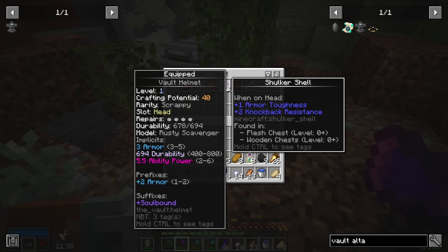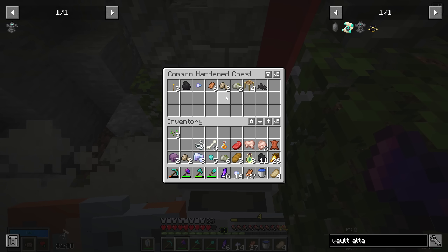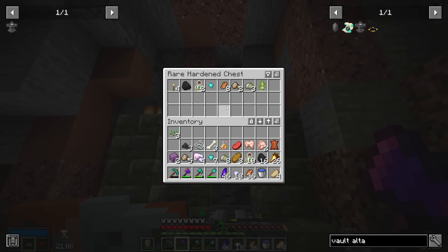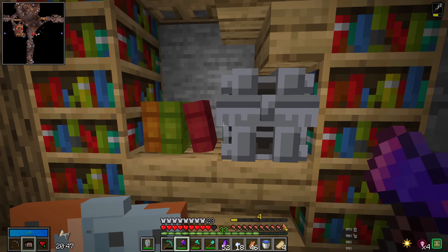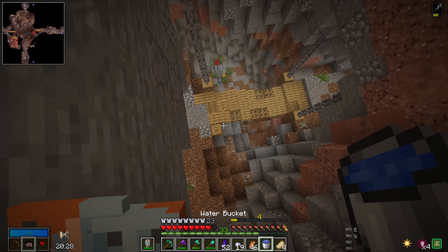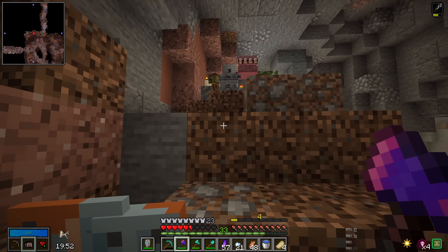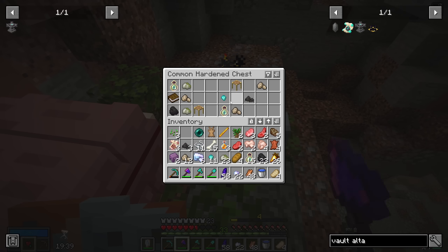A rare flesh chest! Two shulker shells? Okay. Some soot? Interesting. Are these unique to the raw vaults maybe? Not sure. Either way, I don't mind taking some of this stuff. A flesh chest scroll - very interesting. Eight string - amazing, this is great. Blaze rod? What? Okay, wow. The loot tables have certainly changed. It's certainly been worth it to come through and grab some stuff. And these flesh chests - one, disgusting, and two, fantastic. Well worth it.